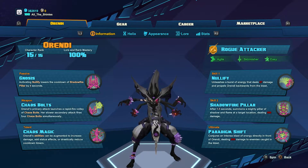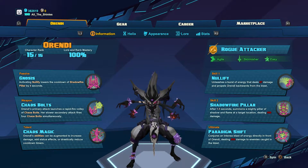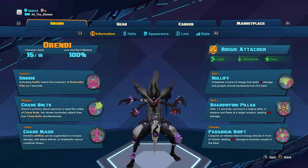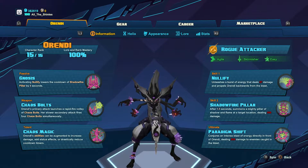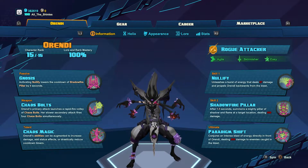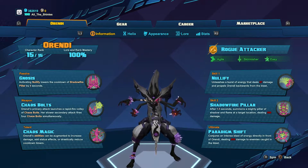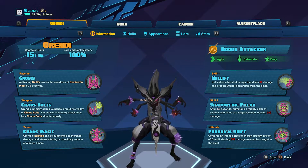The way you're going to unleash that flurry of skills is by taking advantage of Orendi's Gnosis passive ability. Whenever you use Nullify, it's going to decrease the cooldown of Shadowfire Pillar. So you can Shadowfire Pillar, hit your Nullify, and then after a few seconds throw out another Shadowfire Pillar. Once you level up and get some helix augments, you can make it so there's no delay in that combo — Shadowfire Pillar, Nullify, then immediately Shadowfire Pillar again. And if you're level five you can end all of that with an ultimate, which is just going to lay waste to an entire area. It's ridiculous amounts of AoE damage.